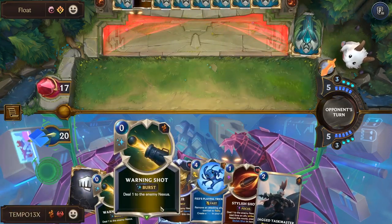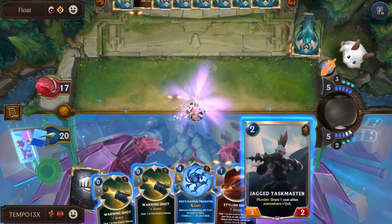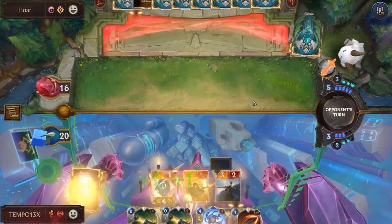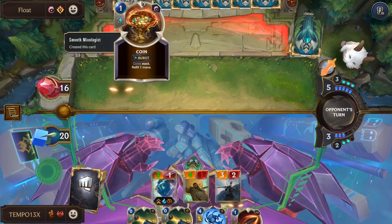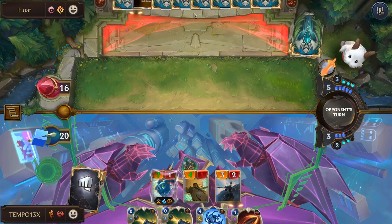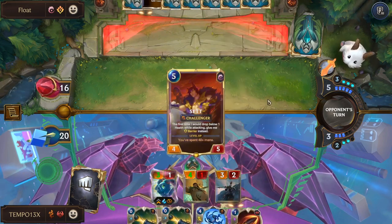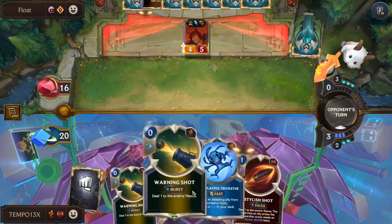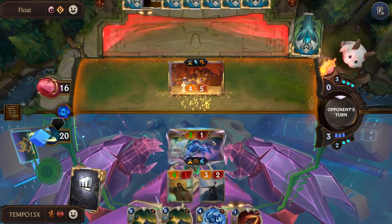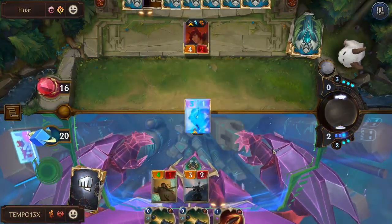Taskmaster — that's good. We can do Flare into Taskmaster, which sounds good. Deal one, play Taskmaster. If Set comes down and kills Fizz, we can just replay Fizz — that's really good too. I feel like we're in a pretty strong spot honestly. The only thing I'm a bit worried about is my hand looking a little low, but if I top-deck a draw card we'll be in a good spot.